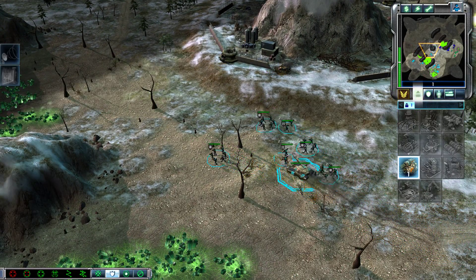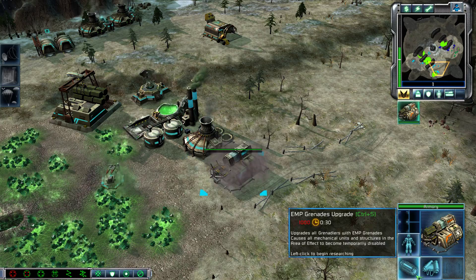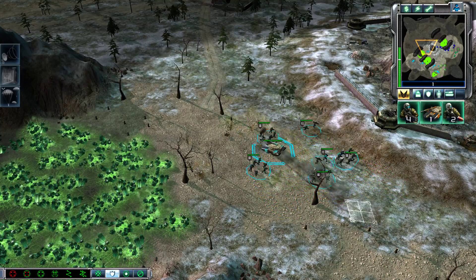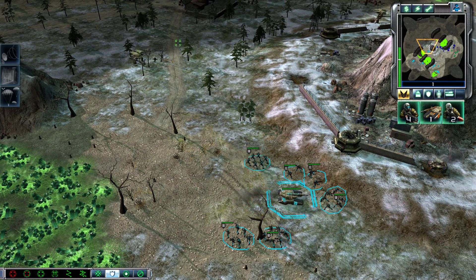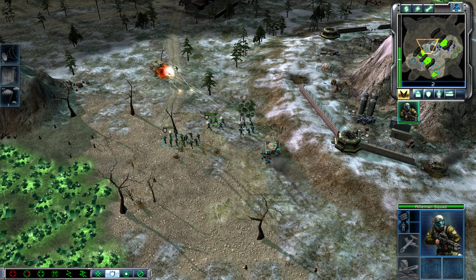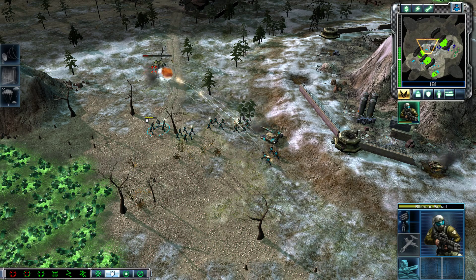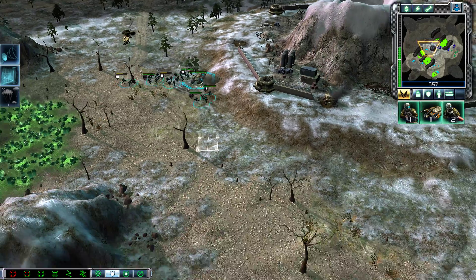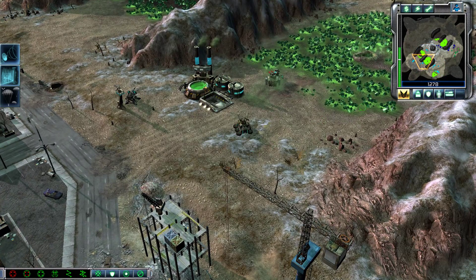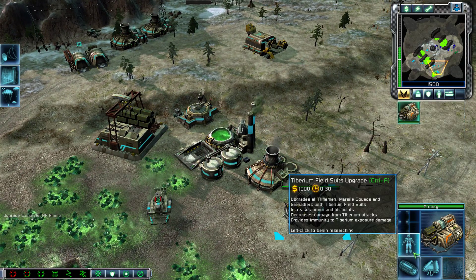Construction complete — armored division. Enemy units sighted. We have their position. Under attack. Sonic ready. Move out, armored division. Shatterer standing by. Upgrade complete — cool, AP ammo. Upgrade right from there.